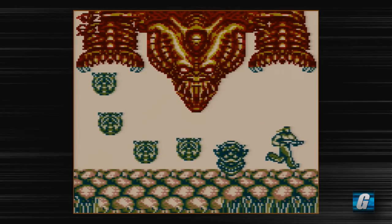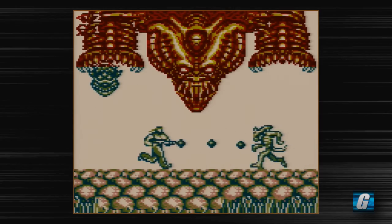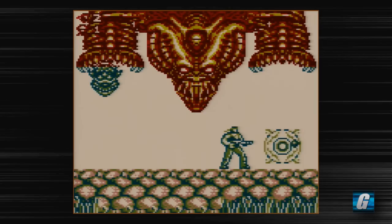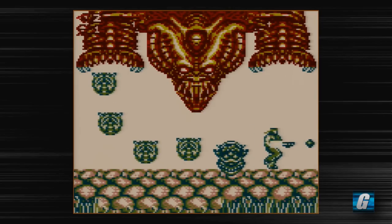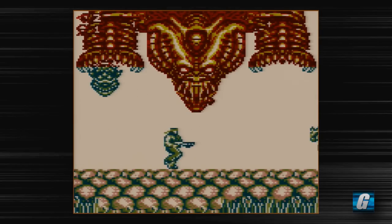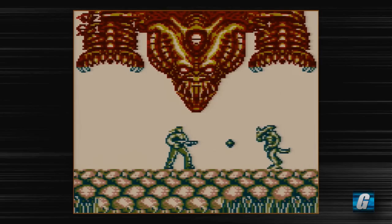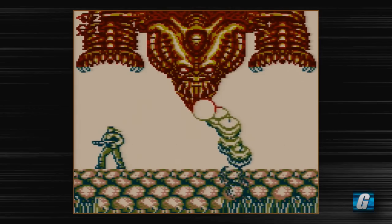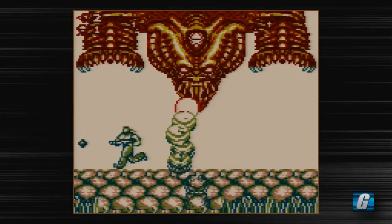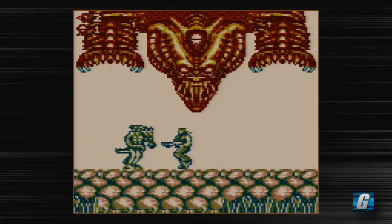His second form is a major pain, particularly without power-ups. Just look at how long this part takes. Your main shot is just extremely weak in this game. It's quite a shame, because your main shot in Contra 3 is actually kind of badass — it's super fast. But it's just extremely slow, painfully slow in this version.